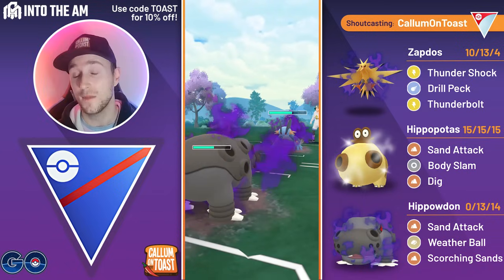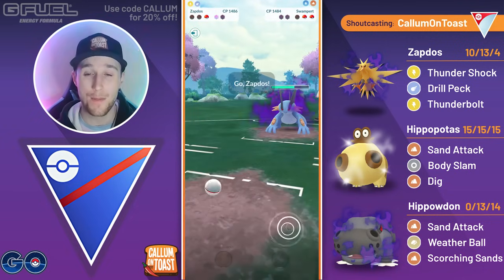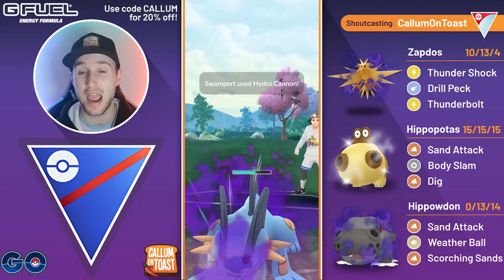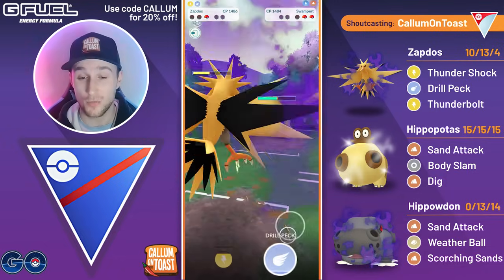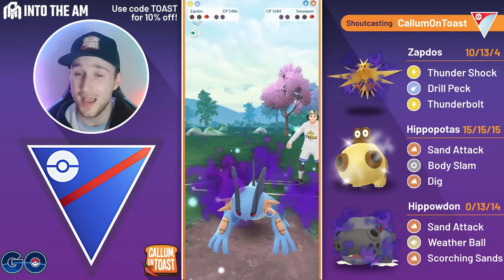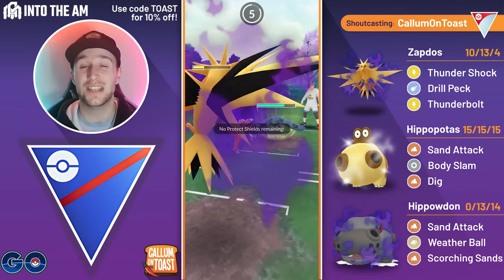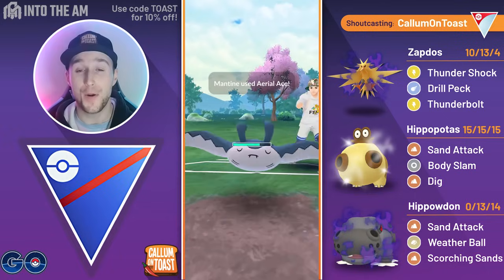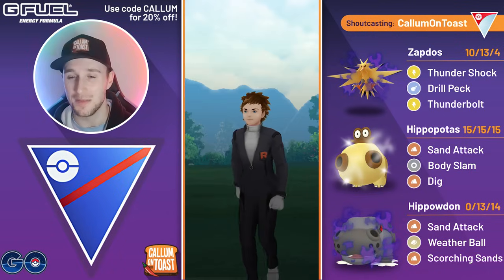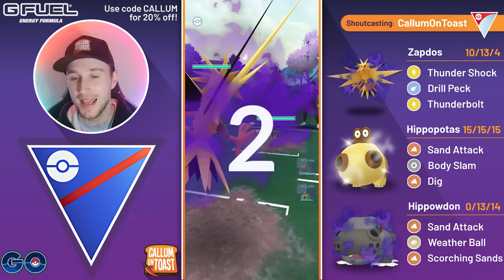Shadow Zapdos comes in — we should be able to live a resisted Aerial Ace, so as long as we throw straight away I should be able to outpace them to a Thunderbolt against Mantine. We take them out with Drill Peck, the opponent comes in with Mantine — Aerial Ace is resisted damage, but Aerial Ace takes out Shadow Zapdos and we lose that game. GGs to the opponent — possibly the worst play I've ever made against that Lickitung.